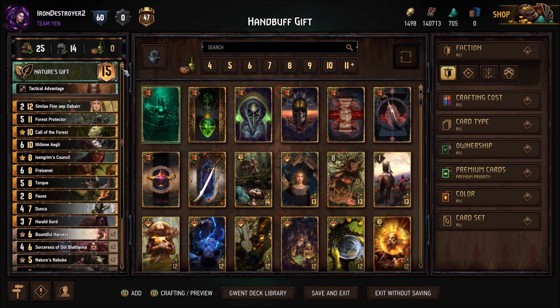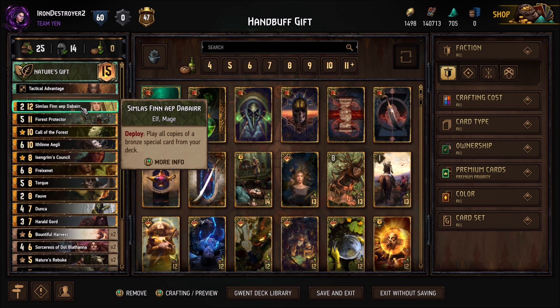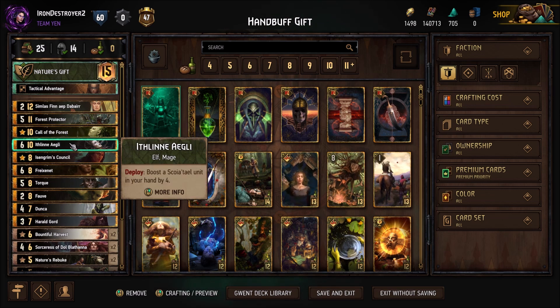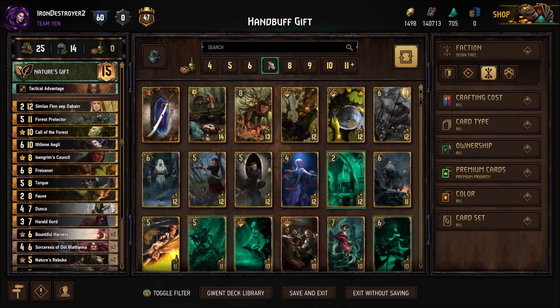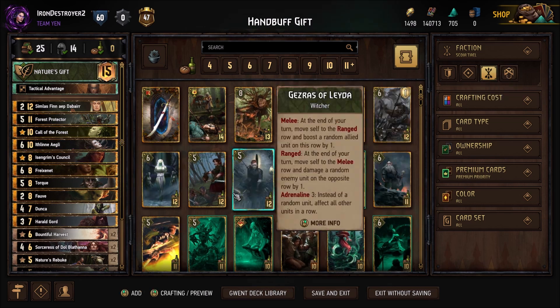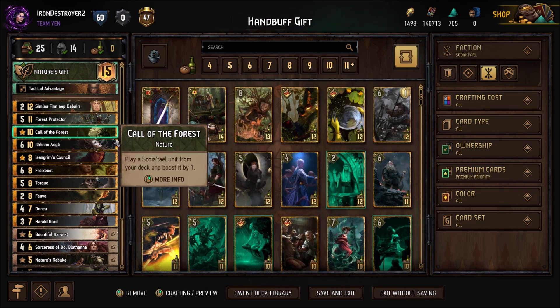The idea is we're going to Handbuff a bit and play a big Harold Gordon, just like he used to be before the nerf — super big. We have Tactical Advantage, 380 Standard, to buff something up in the beginning. We have Simloss to pull out our two Bountiful Harvests, a move you're probably all very familiar with. Force Pack to replay one, pretty flexible. Cold Force gets whatever you need. Ithleen is one change — you'll notice there is no Gezeros slash Ethnie slot here, because we're playing Ithleen instead.